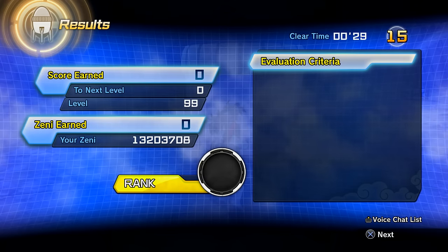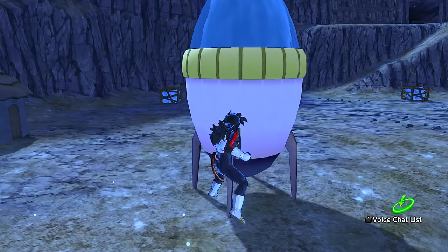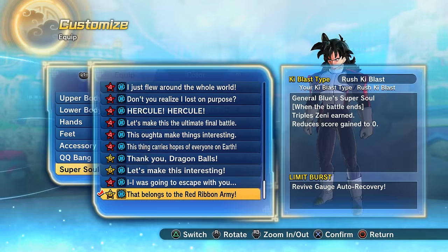Just a tip: there's a super soul from the Red Ribbon Army — General Blue's — which gives you triple Zeni earned. It does reduce the parallel quest score to zero, but don't worry about your rank. As far as I'm aware, rank has nothing to do with whether the Super Mix Capsule Z drops.